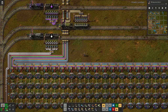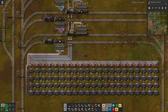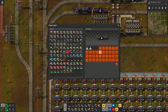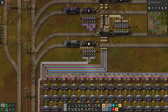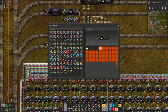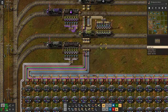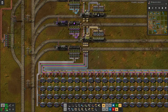The next step of research is kicking in, and as with space science these stack to 2000 instead of 200, so that's why I did limit the cargo wagon so that each train carries the same amount of science packs.